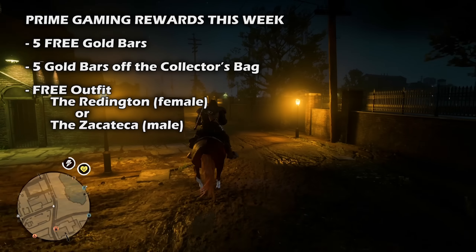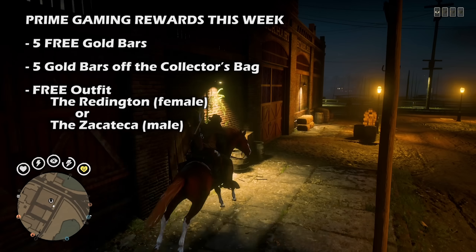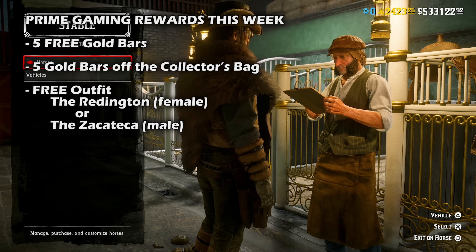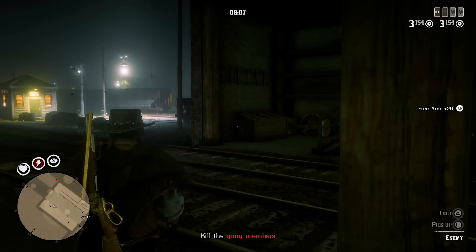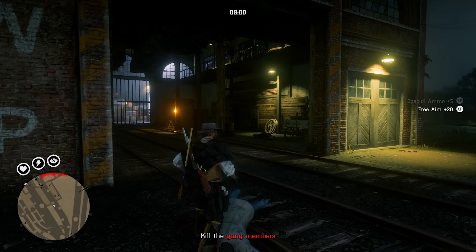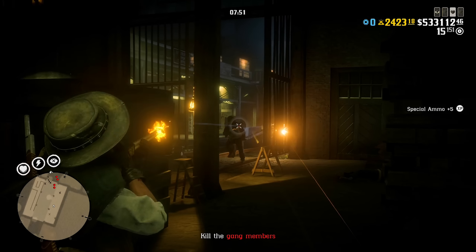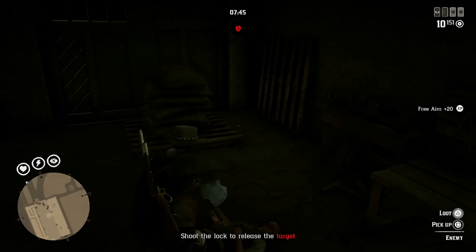For Prime Gaming rewards, Red Dead Online players who connect their Rockstar Social Club account to Prime Gaming before September 5th will receive five gold bars, an offer for five gold bars off the collector's bag bringing the total cost down to 10 gold bars, and a character outfit — either the Reddington for females or the Zakateka for males. You don't need to pay for Prime Gaming separately — if you already have Amazon Prime, Prime Gaming on Twitch is included. The host also streams Red Dead Online on Twitch and welcomes everyone to join.